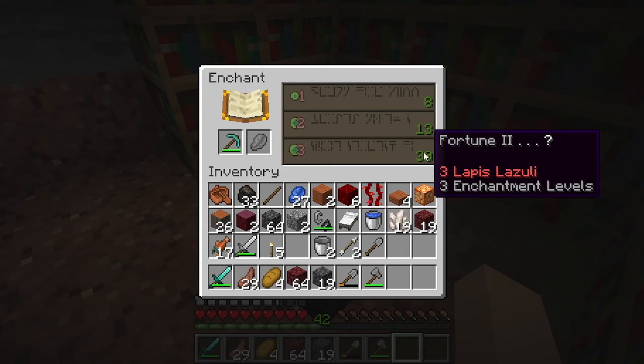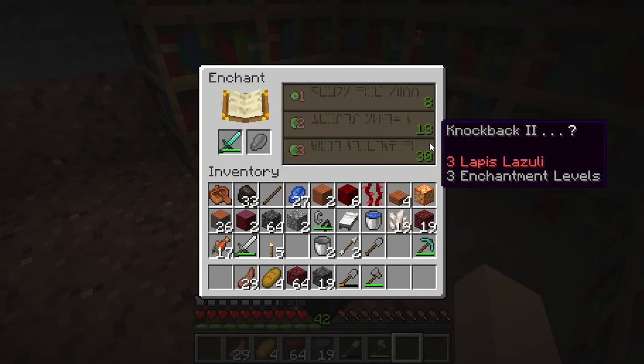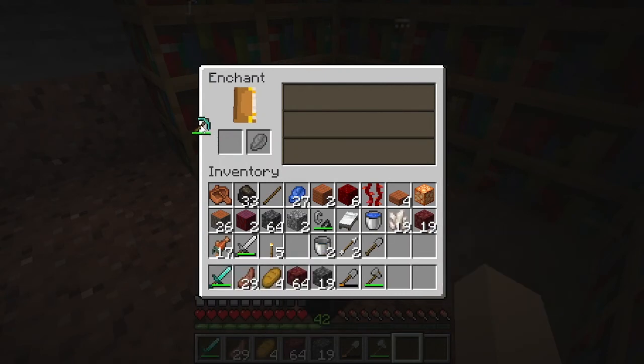Fortune 2. I want a fortune pickaxe, but I really want at least Fortune 3. I'm just not going to do anything with that. Who wants Knockback? It's good for fighting creepers, but that's about it.